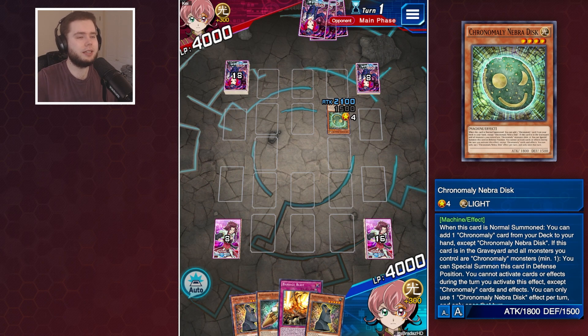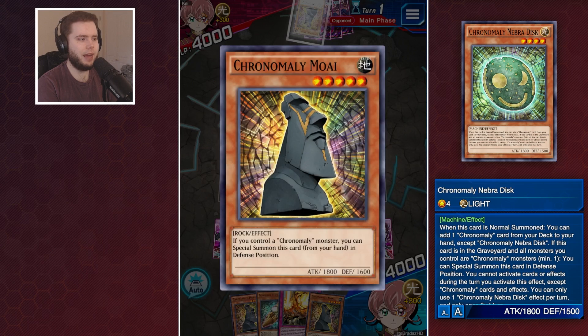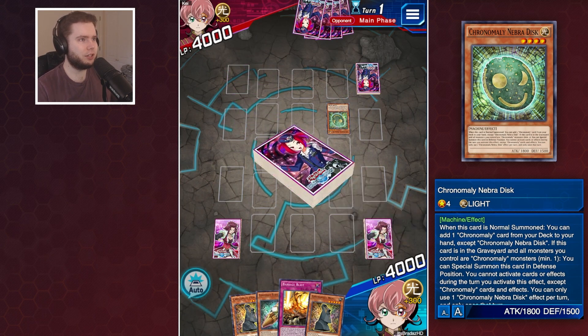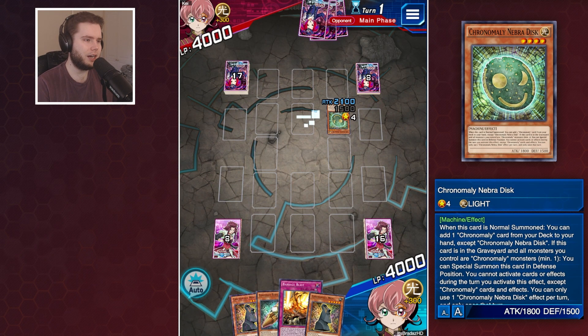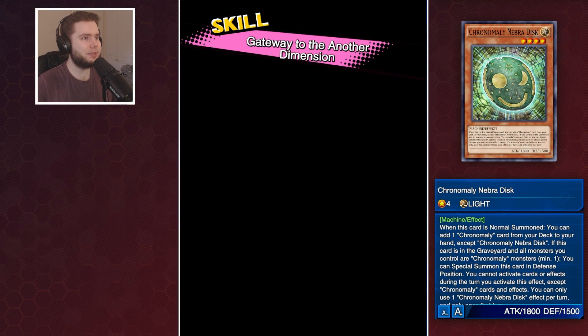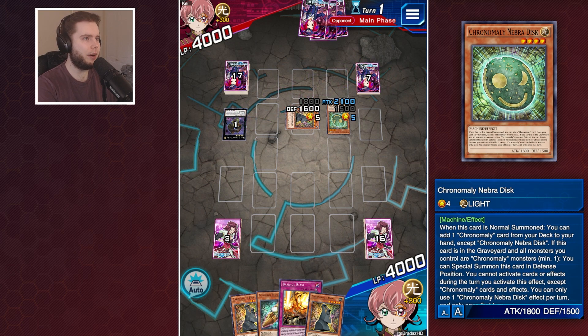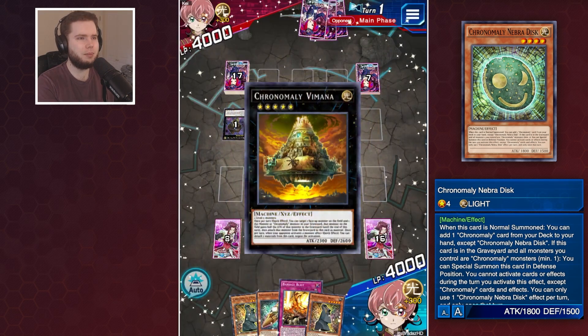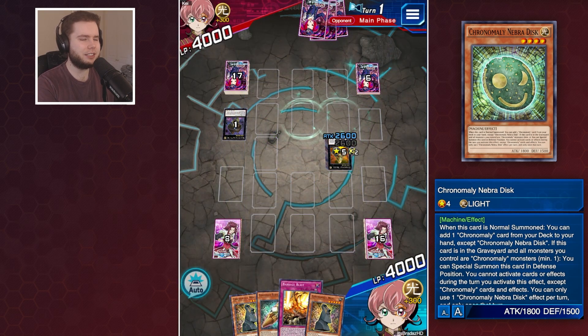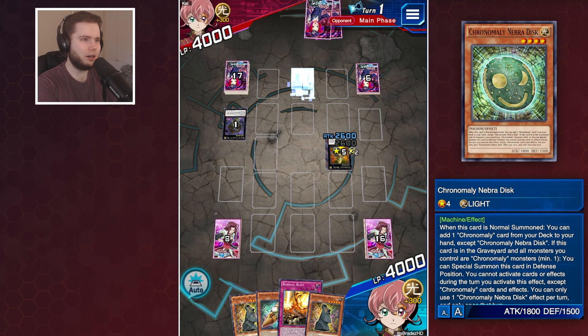I'll have to check his ratios afterwards to see if they make more sense than mine. He's adding the Moai - he's got the basic combo. Here comes the Moai, here comes the skill, so that means there's not a second Moai in hand because you'd kind of go all in in one go. Here comes the Vimana, monster effect negation, and three back row. There comes my potential loss.